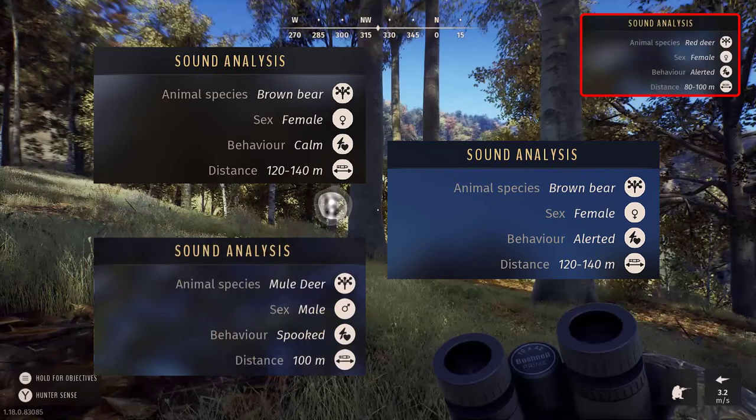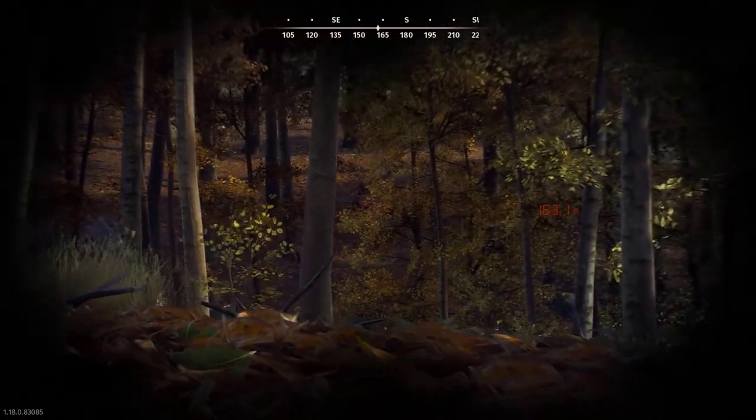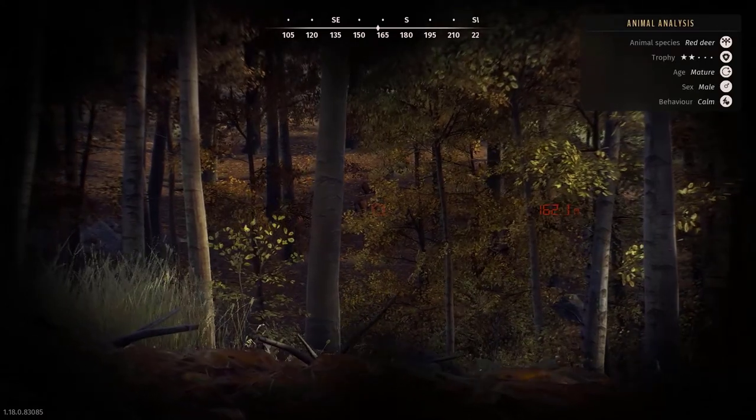When it says calm, underneath that it tells you the distance you are away from the herd or the animal. You want to keep that in mind as you stalk, because when it's calm you can move closer to the animals.